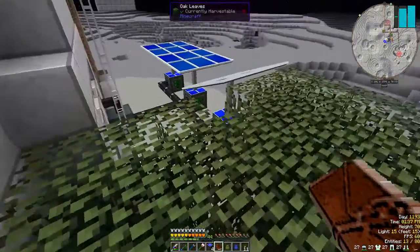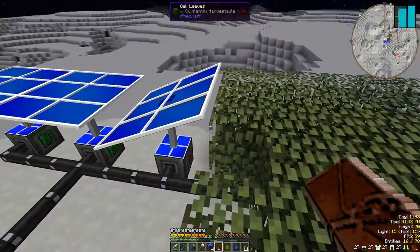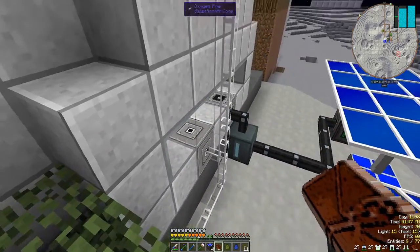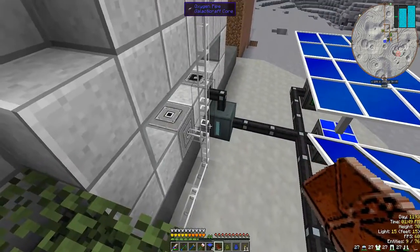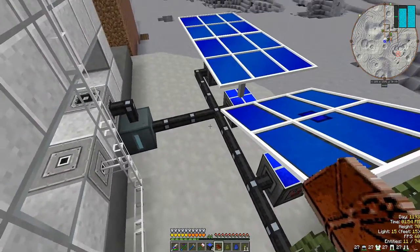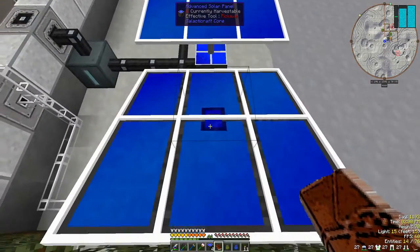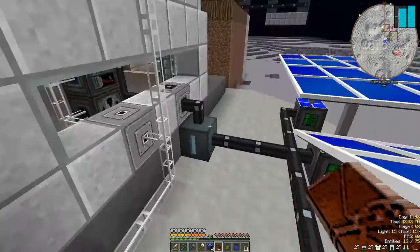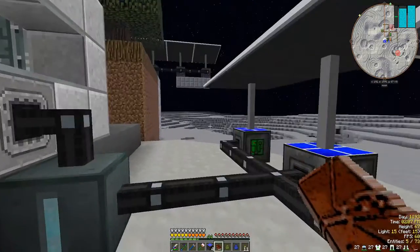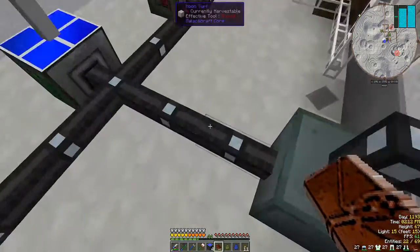Stand here so we're not wasting oxygen. There's another oxygen gatherer underneath all these leaves that gets the oxygen — it pumps it through these pipes into here. And this is the power supply for it all. At the moment there's two basic solar panels and an advanced panel, and yet another capacitor bank which is nearly full. So once again, for those big nights, I'll expand this at some point.